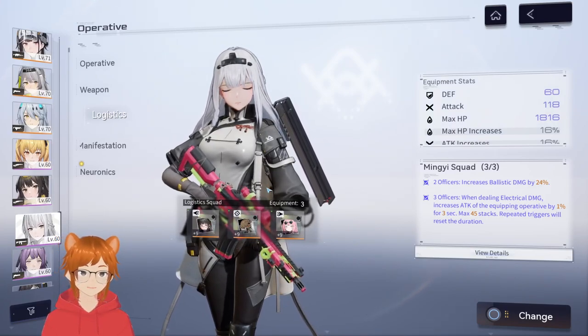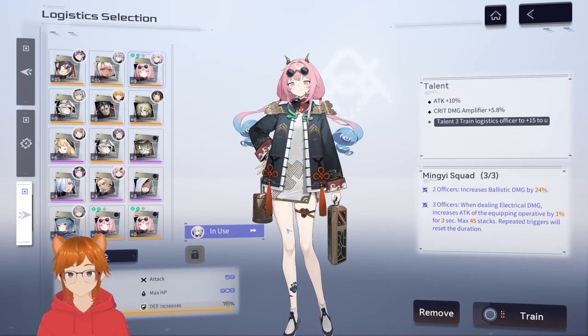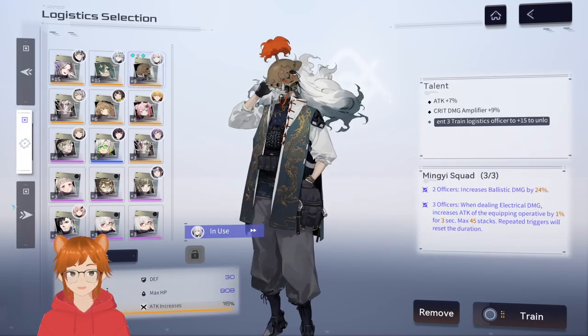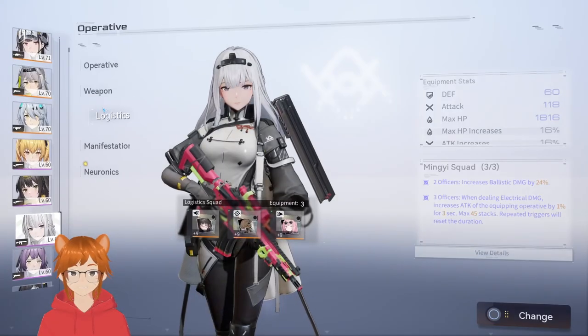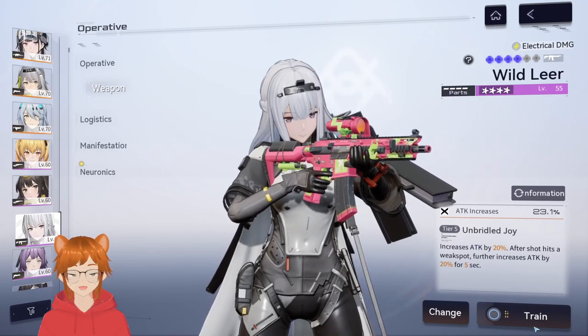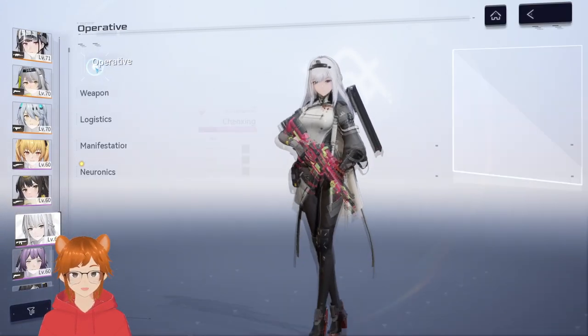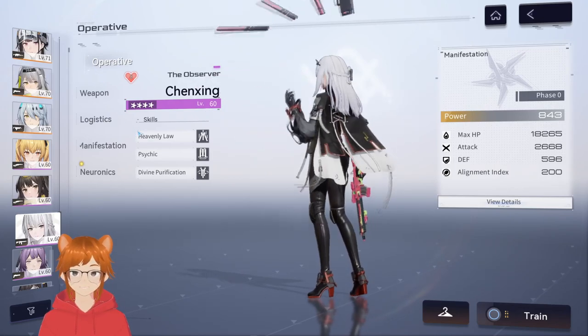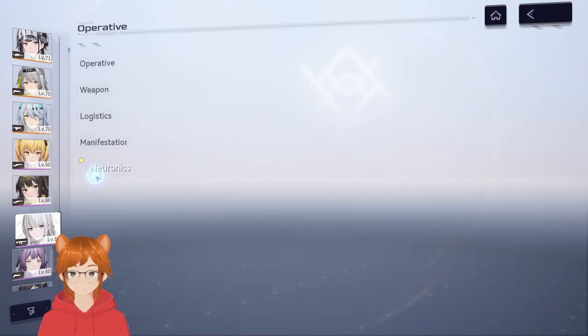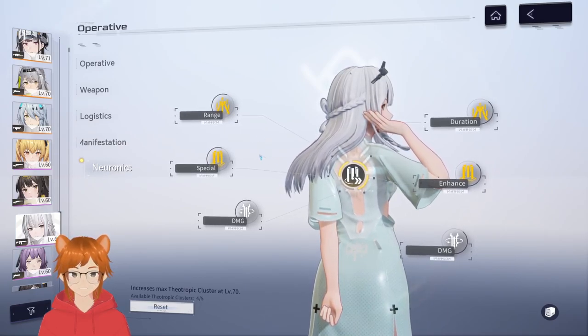That's pretty much it for this video — it wasn't meant to be long. My next video will be after I upgrade these three logistics to max and max out the free-to-play weapon. As you can see I already have it at Tier 5, I just need to level it to level 80, but I'm broke on Digicash right now. Stay tuned for my Chenching showcase. For neuronics, I'm going to keep her at four out of six and change the neuronics to dual on skill and the other two on ultimate.